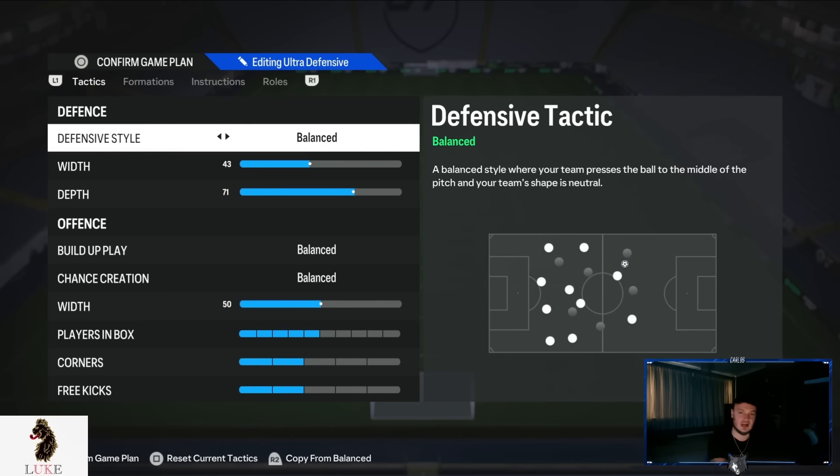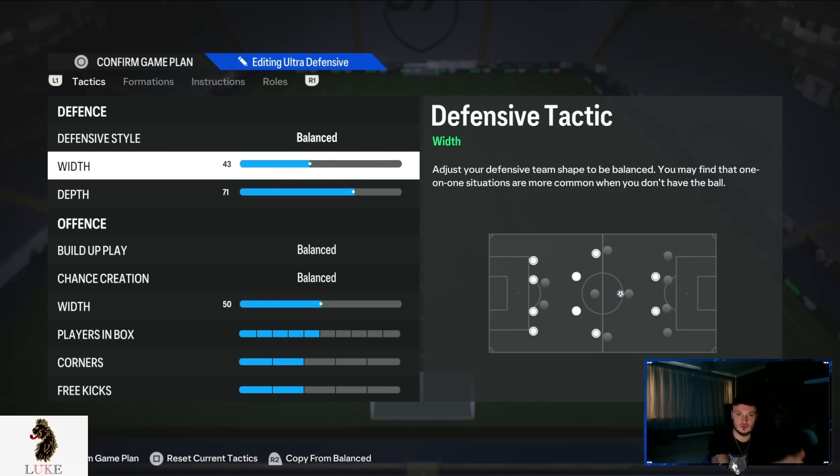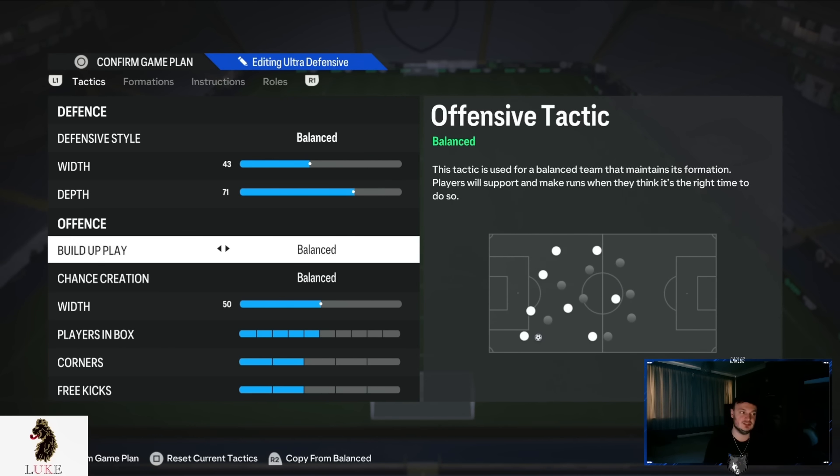So this little holy trinity: balanced on the defensive style, 43 on the width with 71 depth. The offensive build-up play is, of course, going to be balanced.